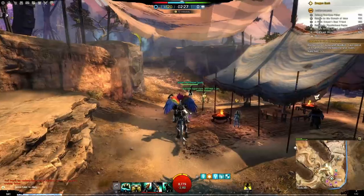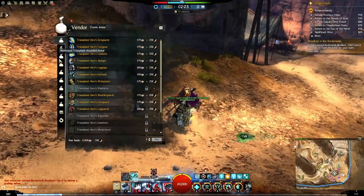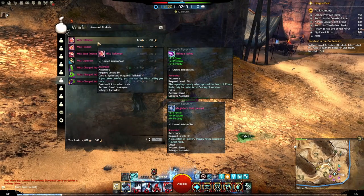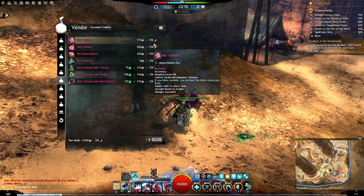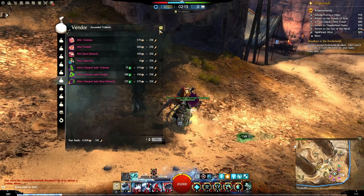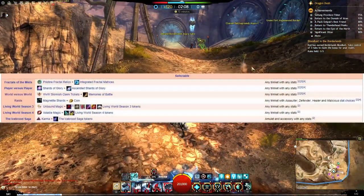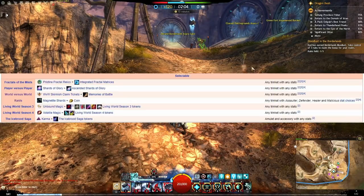But if we go to the Skirmish Merchant, who we will be coming back to, you can get stat selectable accessories, amulets, and rings. It does cost Skirmish Claim Tickets and Memories of Battle, but those are stat selectable - you can pick anything. I would say go with the laurels because they're, in my opinion, cheaper and easier to get.